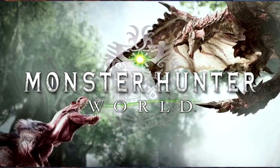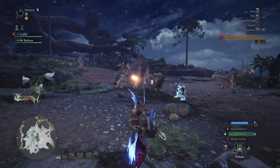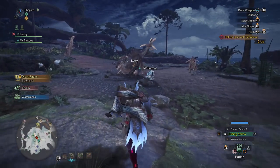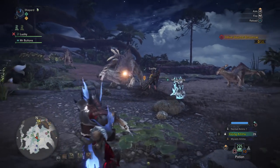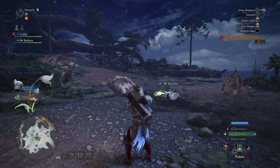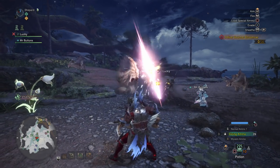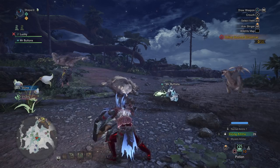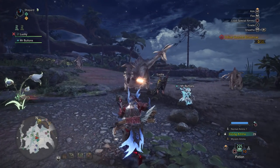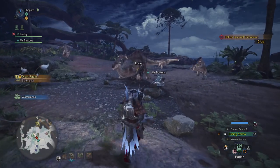One additional point: this build is designed generally for offline play. At the very least it should only be used with coordinated online play with people who you can speak with and build around. The reason being is this build focuses on slicing shot. As you can see here, slicing shot when shot near somebody will explode — this is not a flinch, this is not a trip, this is an explosion like you would get from a barrel bomb. There's very little to no way to mitigate this outside of a Rock Steady Mantle, and seeing as most people will not get that until very late game, it is something to generally be avoided when playing online around other blade masters.